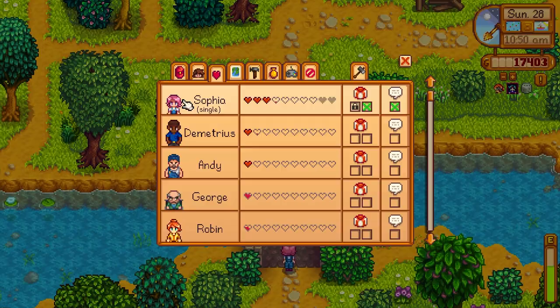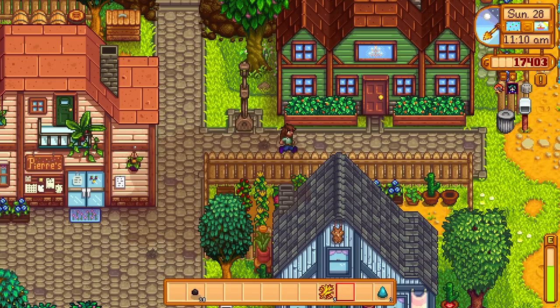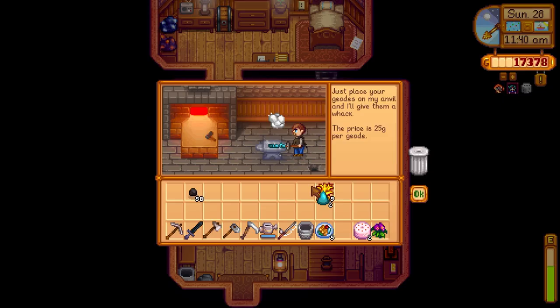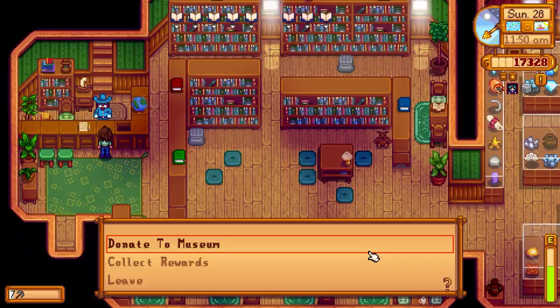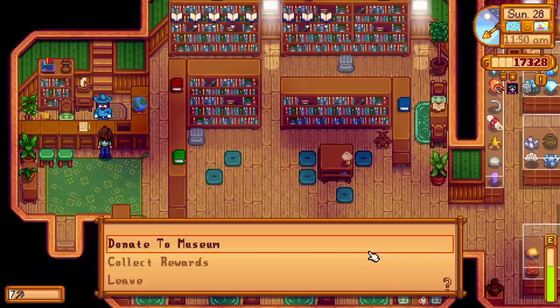Let's go over to Clint's and get these geodes opened up. Opening them: okay — a marshmallow-looking mineral. We can donate that to Gunther. Here you go, bud — I got something for you. Have a good day. A kid nearby says he sometimes takes the bus to check out books from the library, and that the guy with the goatee doesn't talk much.